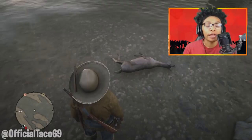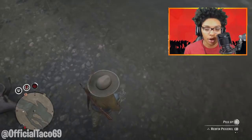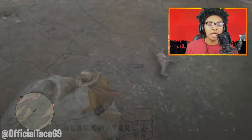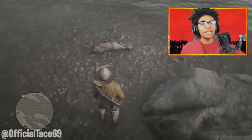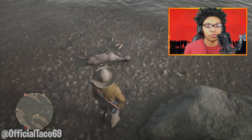Now moving on to the last method, and that is going to be about fishing once again. This fishing technique is a simple AFK-type method. All you want to do is go kill a deer or something like that — all you need is a dead carcass. Once you guys have a dead carcass, go to a shallow type of water, like where there is land and there's water right at the edge. This location north of Blackwater is like the perfect spot to do this method because the water is really shallow. All you want to do is simply lay down the carcass and all the fish will be attracted to the blood, and they will simply go over to the carcass. Since the water is really shallow, the fish will go over there and simply kill themselves.